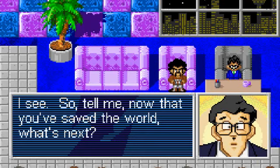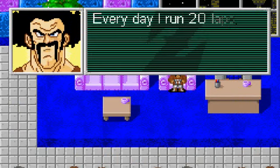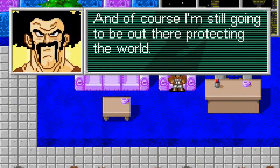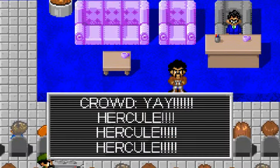I see. So tell me, now that you've saved the world, what's next? Well, Rob, as always, I'm going to continue my training and run my dojo. Every day I run 20 laps, I do 500 push-ups and 500 sit-ups and break 20 heavy rocks. And of course I'm still going to be out there protecting the world. Whenever evil rears its ugly head, I'll be there. The crowd chants Hercule again.